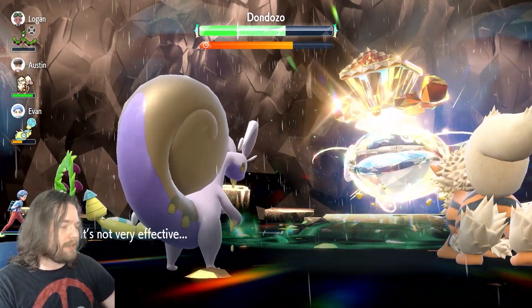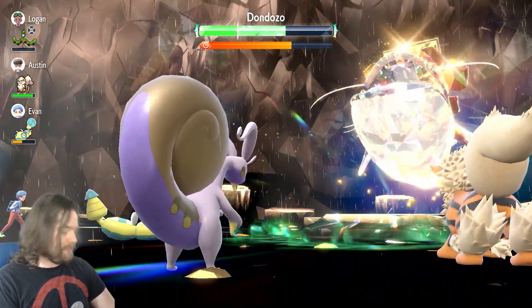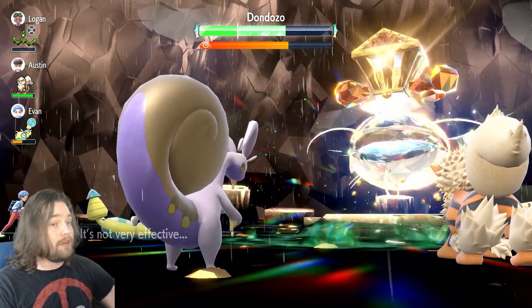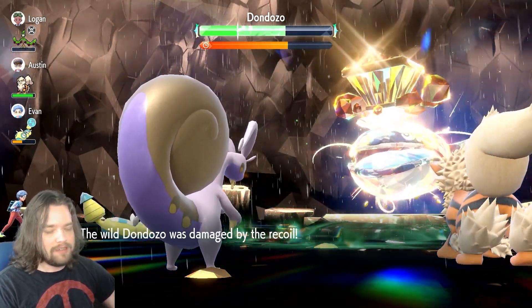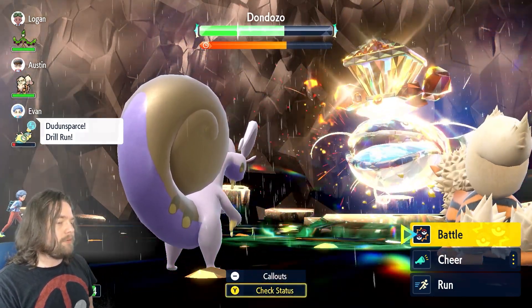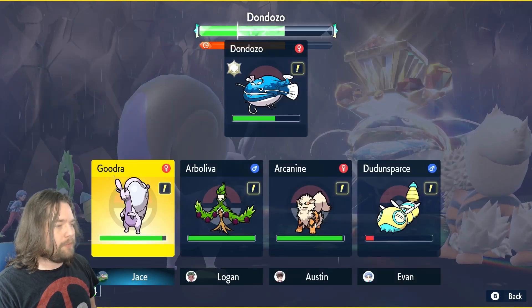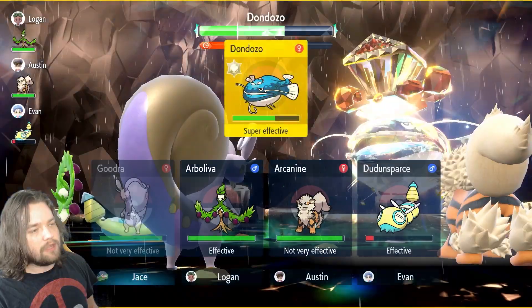We're going to goop on him now. We get a crit? We get that Special Defense harshly falling? We got a Wavecrash — he's doing no chunks. Let's double check: is he at minus-6 now? Okay yeah. We still have our Defense boost so we're going to go into Flash Cannons.